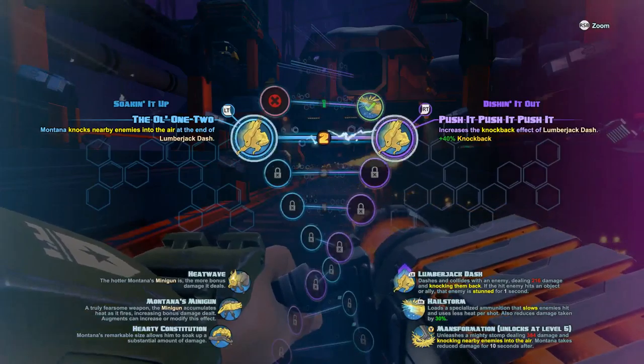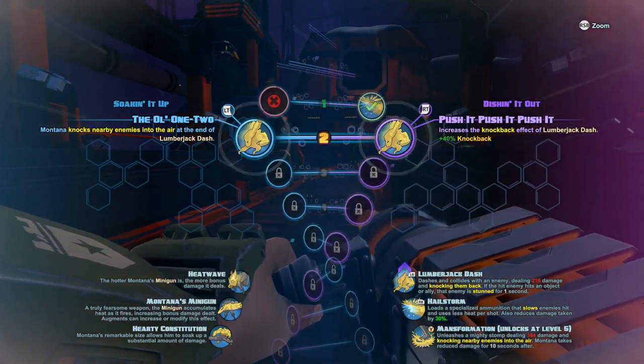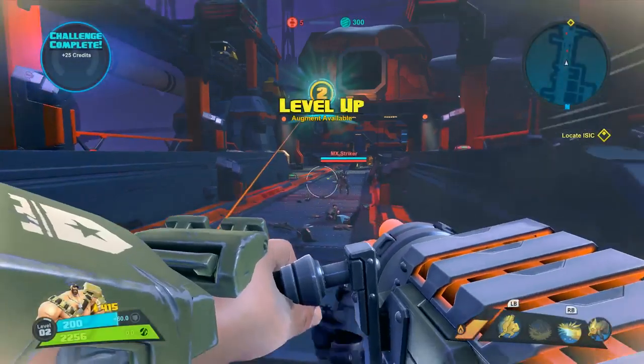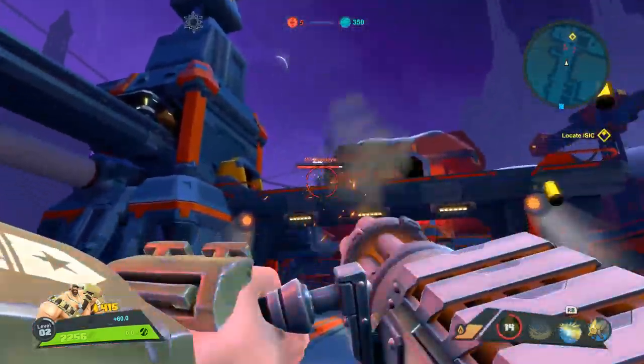I'm gonna level up. Let's see: knocks enemies into the air at the end of lumberjack dash, increased knockback effect of lumberjack dash. I'll get that one. Let's do the lumberjack dash — it stuns them too, that's cool. I wish I could zoom in a little bit.